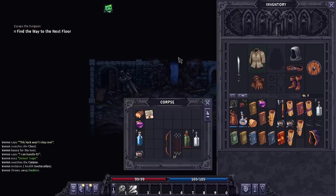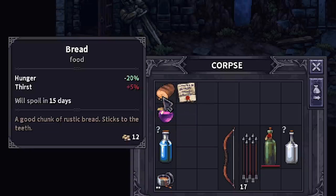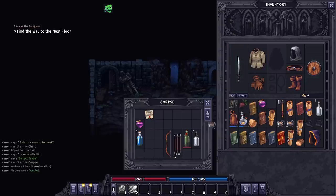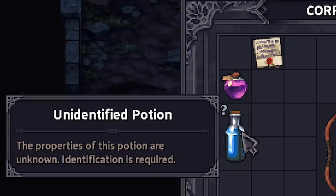Same with his shirt - much better than mine. That can go over there. Old contract - great, I'm sure that's important. Really wish I knew whether or not it was worth it to carry these books. They have a value, so I'm assuming someone can buy them, but we'll find out. Blue potion unidentified.